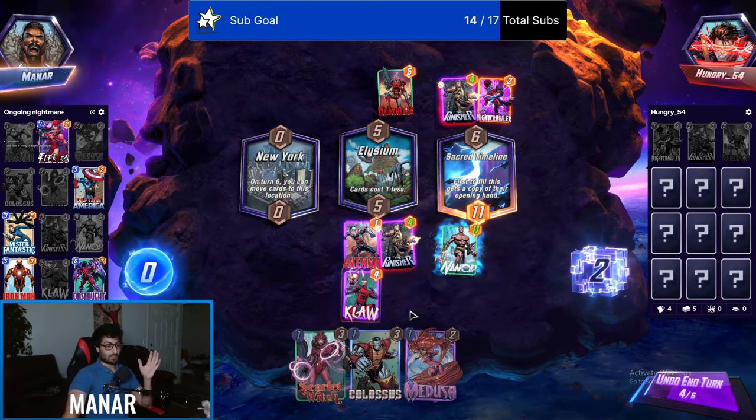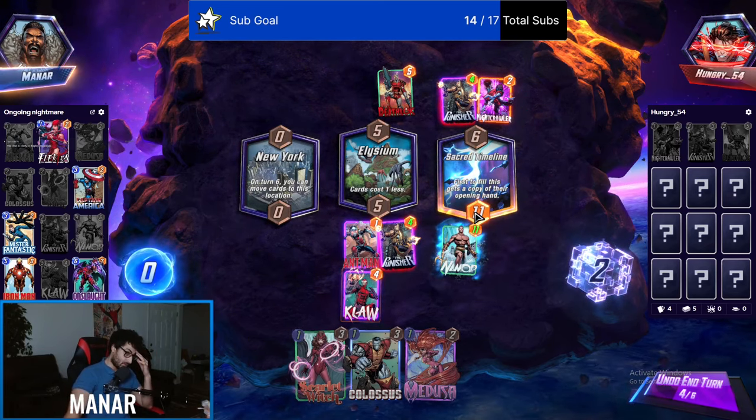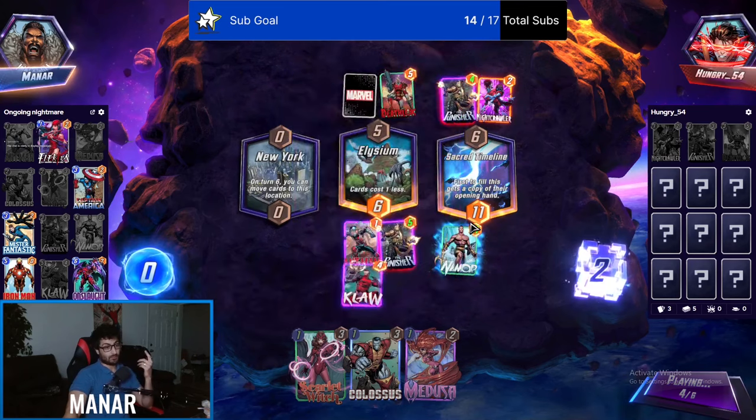We could still take over center with Medusa, but there's no way to push right side anymore. The 19 is about to matter — we need to figure out a way to do more power.